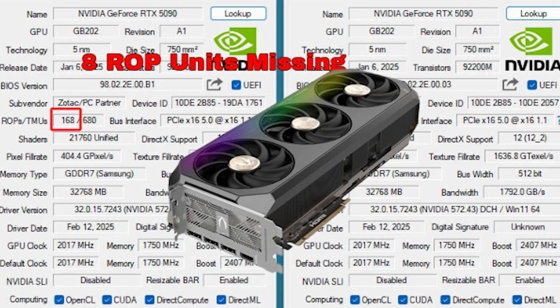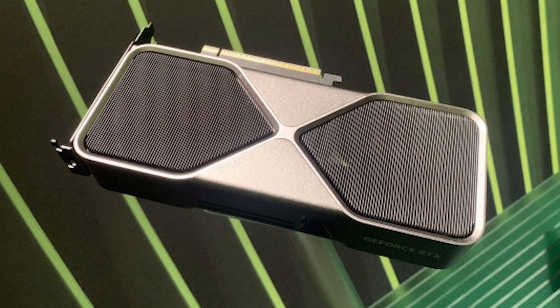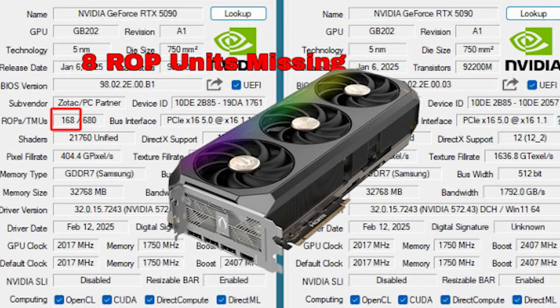GB202 is Blackwell's chip specifically for the RTX 5090. This issue doesn't fall under just a certain manufacturer's name — for example, MSI, Zotac, all those manufacturers are getting pointed at for this issue, but it isn't just them. This is going across the board, including the RTX 5090 Founders Edition, which is also running into the same issue. They're finding it through GPU-Z because the BIOS is actually telling them something different.